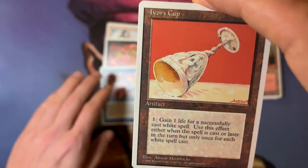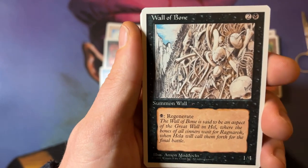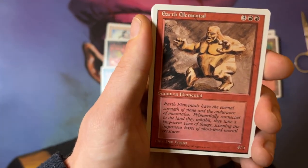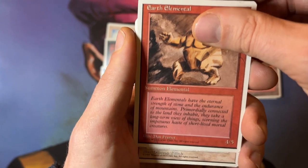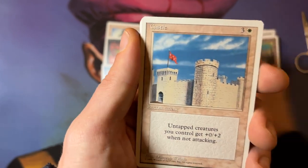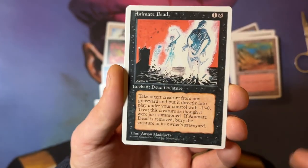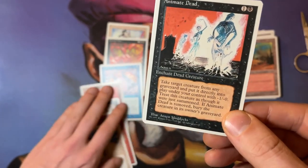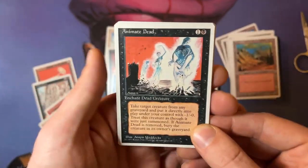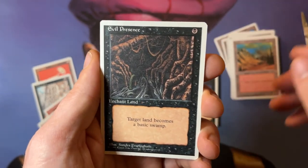So we've now had three Uncommons. Uncommon number four is Ivory Cup. A 1-1 Anson Maddox. Wall of Bone. And we have Earth Elemental — so we now have five Uncommons. Number six is a Castle, really nice to combine with a Veteran Bodyguard. Number seven. Number eight — Animate Dead. I'm really happy with this one. This is such a nice card. If you play a reanimator strategy, you can actually use the Mind Bomb to discard your big creature, then get it back with Animate Dead. And then the last Uncommon — Evil Presence, which goes really well with the Zombie Master.